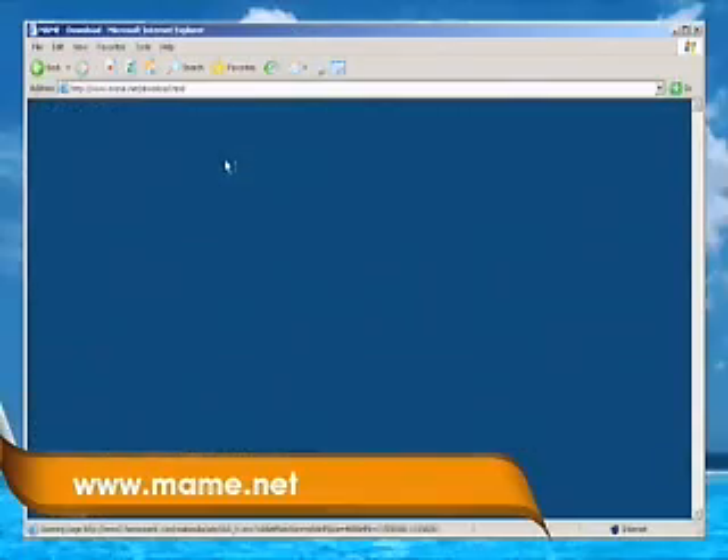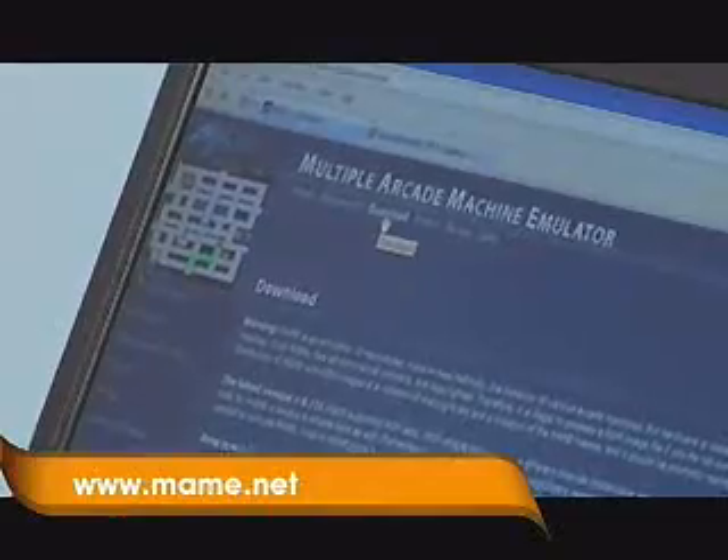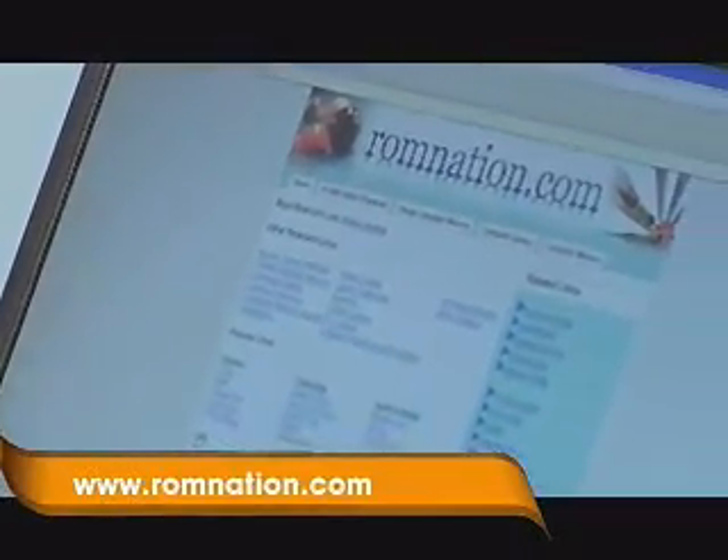Essentially what a bunch of programmers have done is emulated all those old arcade games. The software is a simple download — you just go to MAME.net and hit the download section. Once you're there, you can download the Windows version. After that, you have to start searching for ROMs on the net. A good website we've come across is ROMnation.com.